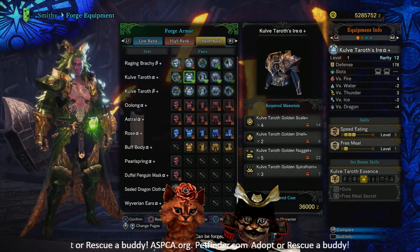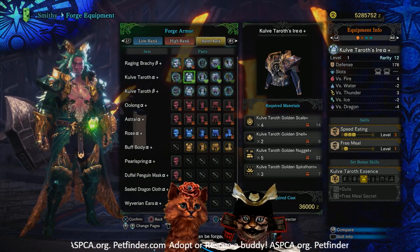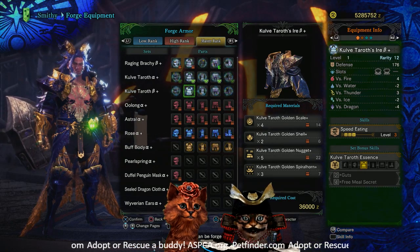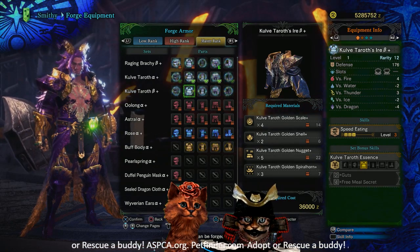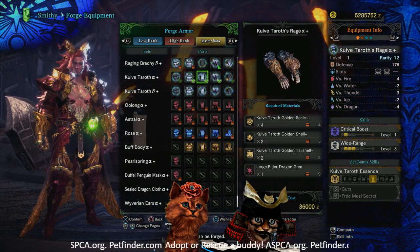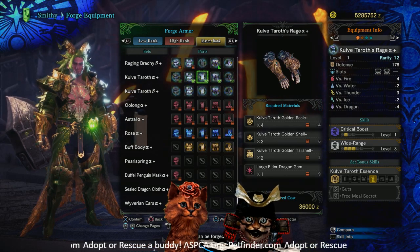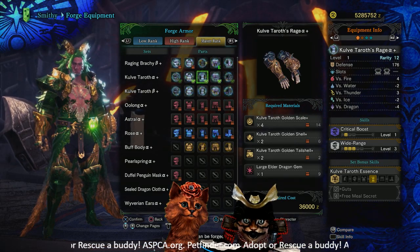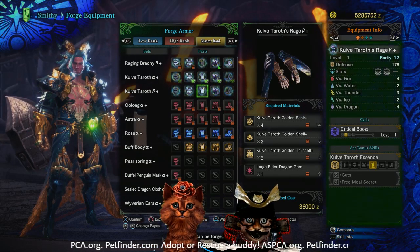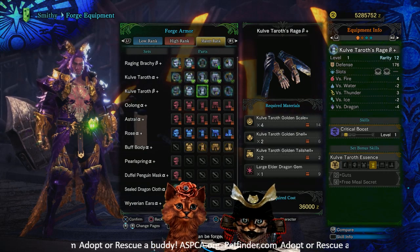For the body alpha we're looking at two level-three slots, Speed Eating level 3, and Free Meal level 1. For the body beta we've got a level-four slot, a level-three slot, and Speed Eating level 3. The gloves alpha have a level-two slot and a level-three slot with Critical Boost level 1, plus three levels of Wide Range.